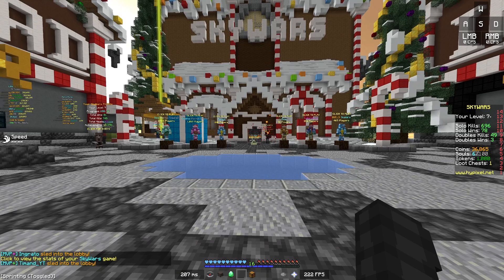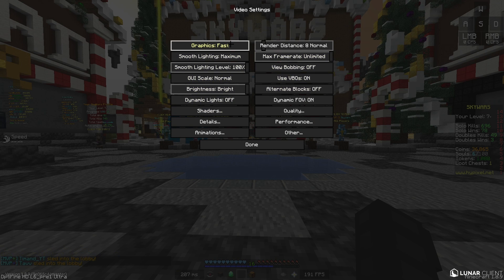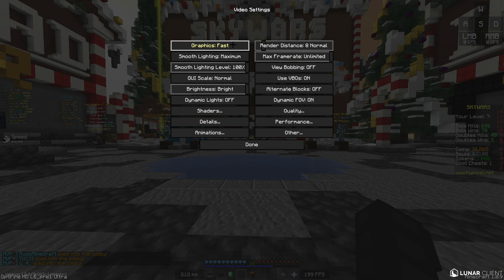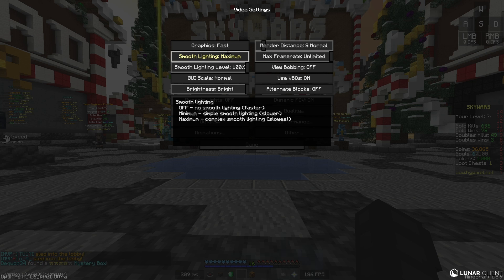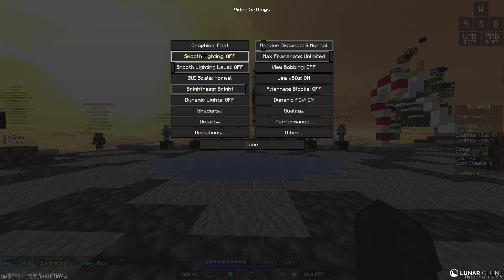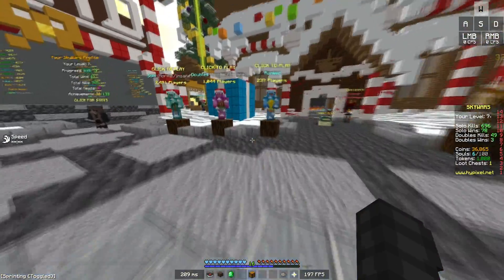The first setting in options would be the video setting. Graphics should be on fast. I actually find no difference between fast and fancy, so I recommend you get the extra FPS by putting it on fast. Smooth lighting I put on maximum - it just makes your game look much better. If you put it off, you can see it looks kind of ugly.